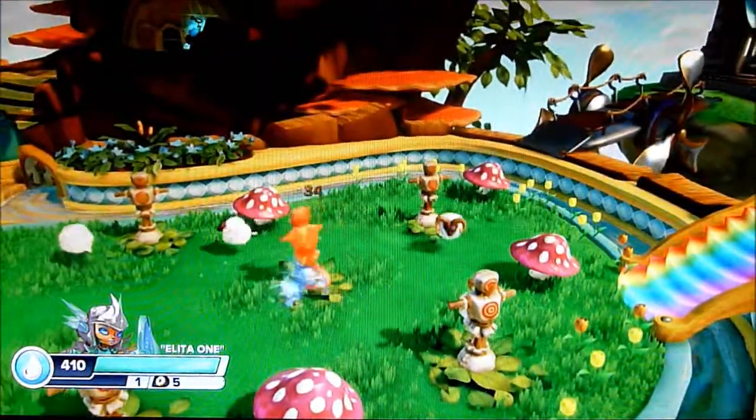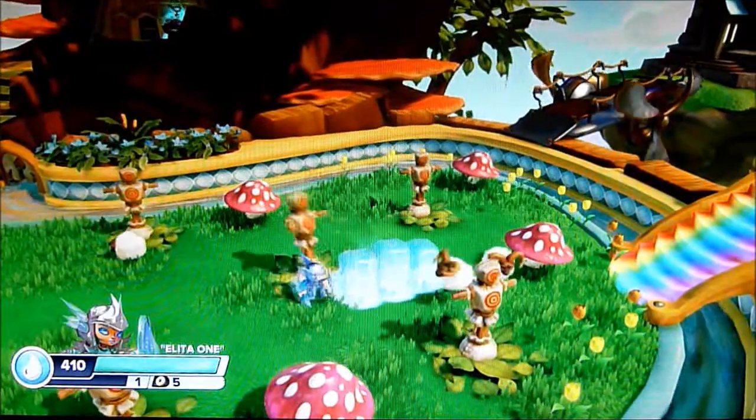So you've got a standard attack there on the square button, and you've got these ice walls as well.